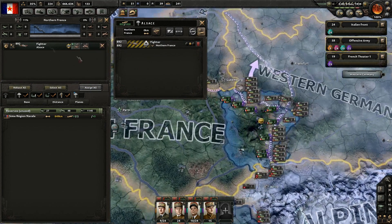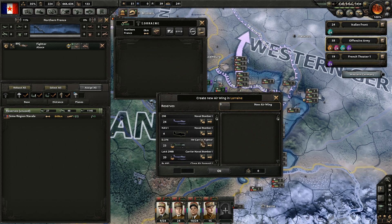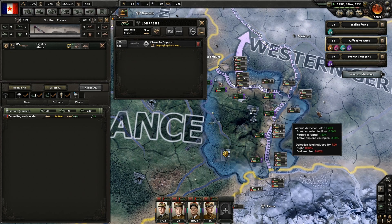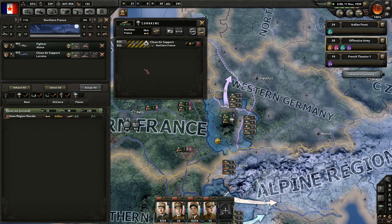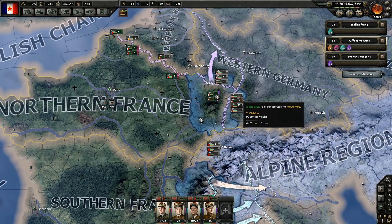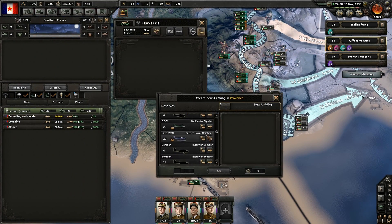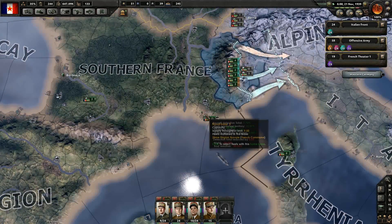I just need a ton of fighters here, so they will be fighting for air superiority over all this. I also want them maxed out at a thousand. This mission will have all the close air support units and also all captured close air support units. I want those missions running right over here — close air support missions. I need full control over the air. We'll just have to wait for all those planes to be made.